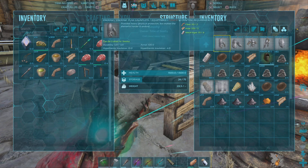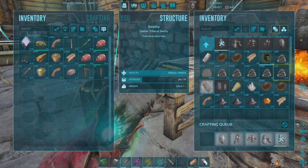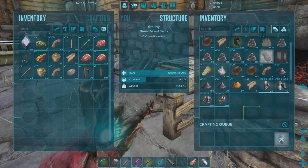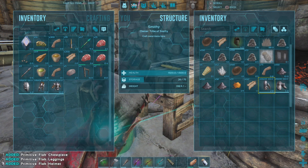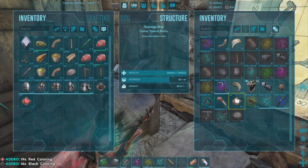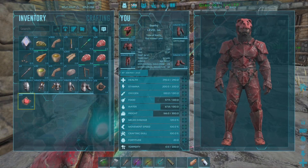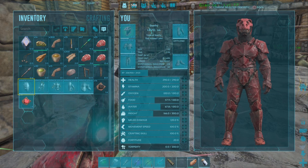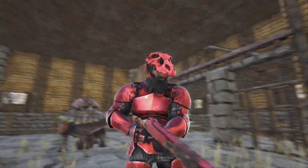We'll quickly craft some flak armor - it will use most of our materials, however we should have just enough to craft a full set. We will definitely need to do a metal run soon, and then we'll need to repaint our armor. I do have some paint set aside for just that purpose, so we'll quickly paint our armor. I just realized that we're actually not going to need to use the flak helmet, because our Chitin Mastercraft helmet already has a better armor rating, so we're just going to stick with that and use the rest of the flak. I think it looks quite nice.